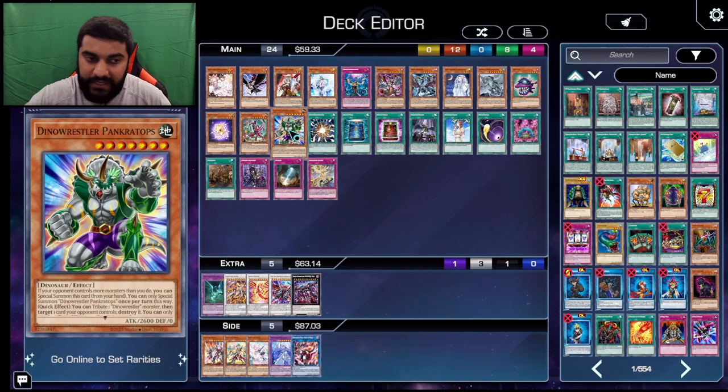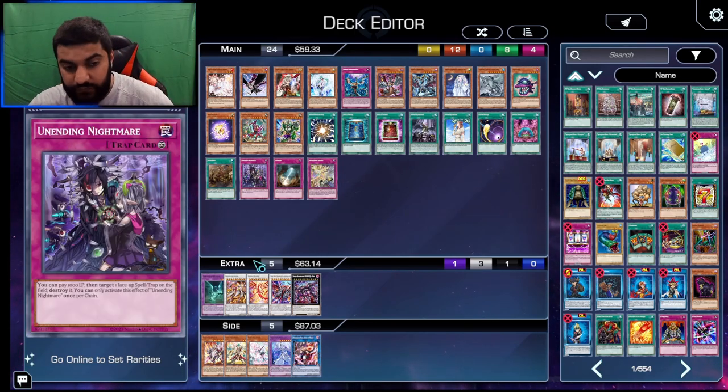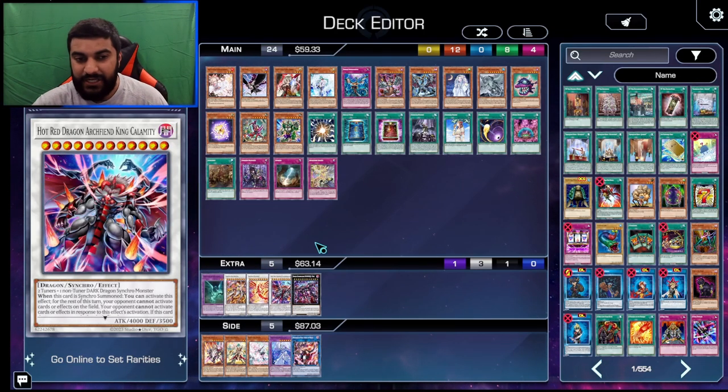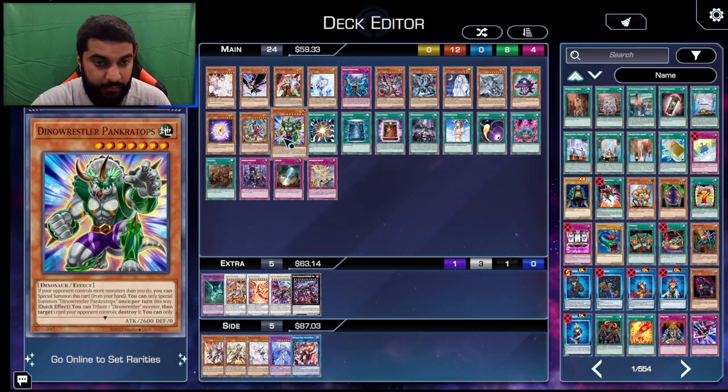Moving on to probably the best card in my opinion in terms of monsters you can play: Dinowrestler Pankratops. It's really good because you smash Pankratops, force the Crimson Dragon, then go ahead and tribute to pop Legatia or just pop Crimson Dragon. Super nasty in what it does. That's it for the monsters — Pankratops is the final monster.